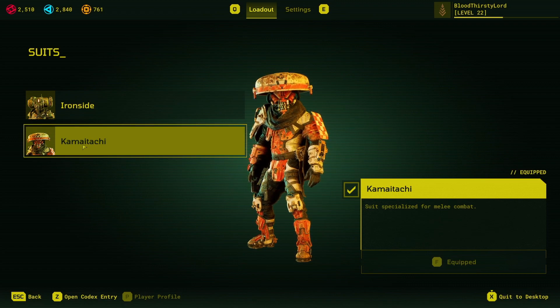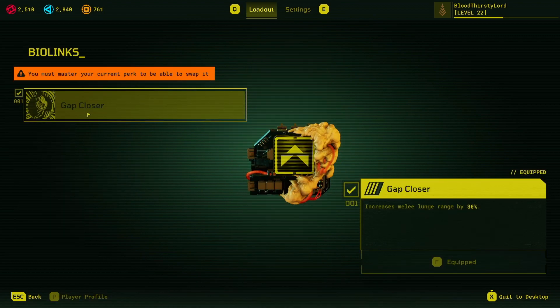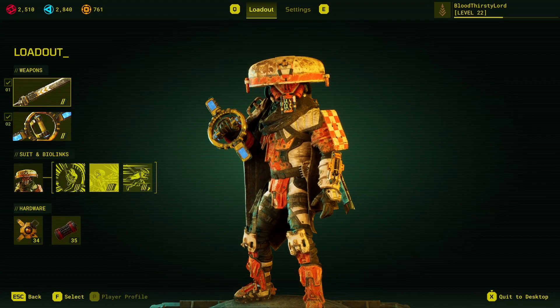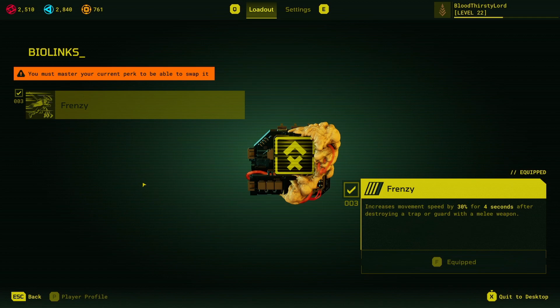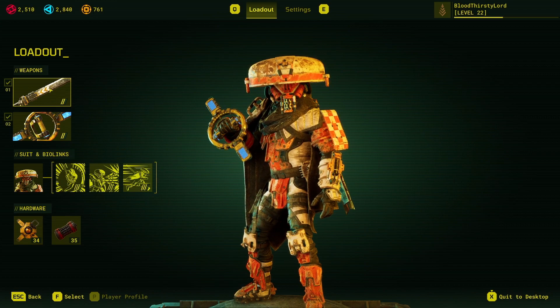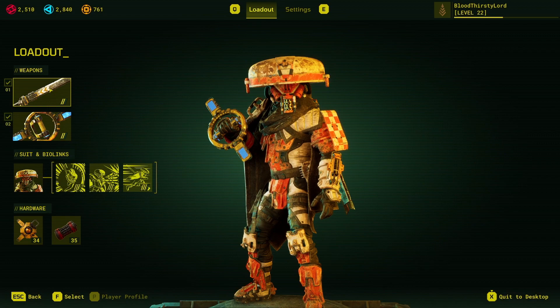I have my suit — the melee variant for the Custodian. It is so good, it's unbelievable. You have Gap Closer, which increases melee lunge by 30% at max level, and Quick Strike, which increases melee lunge speed by 45%. The final perk is Frenzy: increased movement speed by 30% for 4 seconds after destroying a trap or guard with a melee weapon. That is why we have the sledge blade — being the heaviest weapon in the game, it breaks everything in its sight easily.